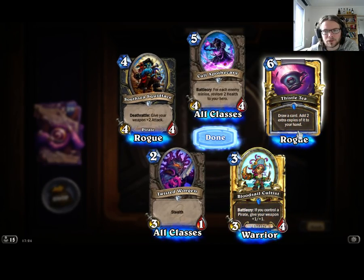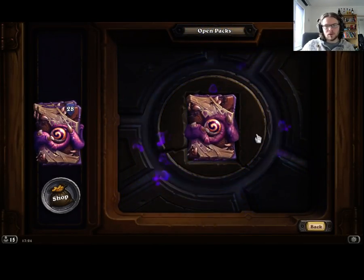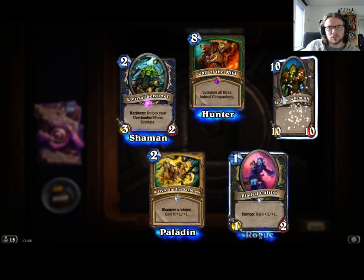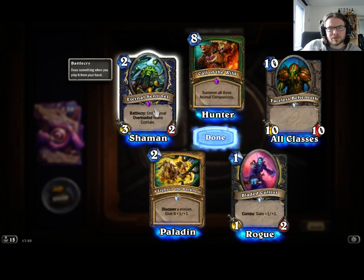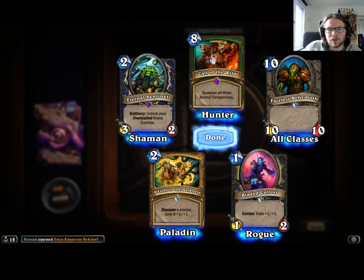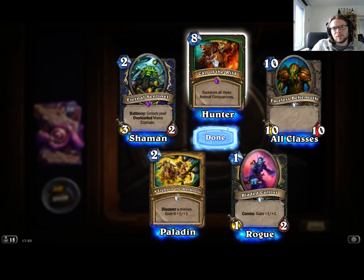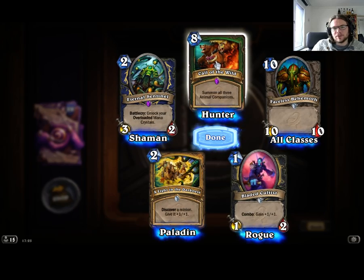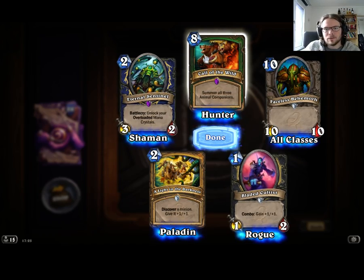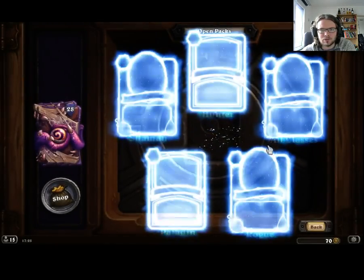Double Golden Bear — I don't really play Rogue that much. This card seems bad but I can always dust them. Double Epic — another one of these Eternal Sentinels, pretty good. Call of the Wild — oh my god, summon all three Animal Companions for 8 mana. They're really pushing Control Hunter. Your Huffer would be a 5-attack minion right out of the gates. I'm getting more and more interested in playing Control Hunter when I see these cards.